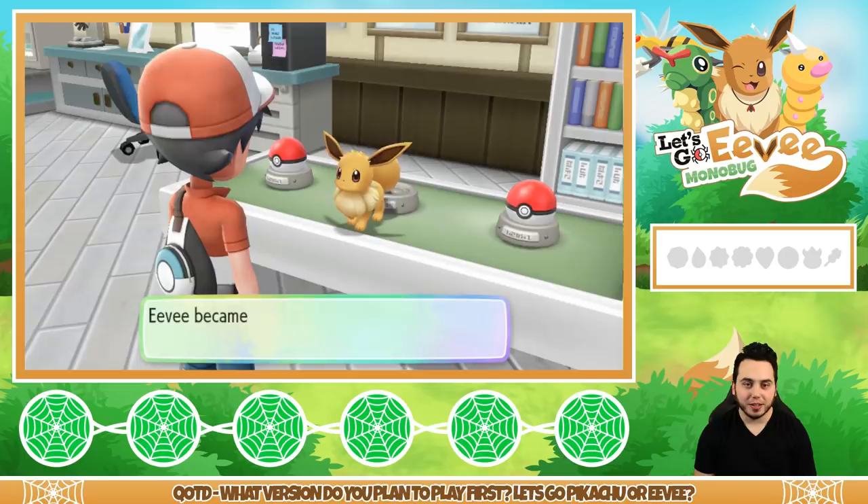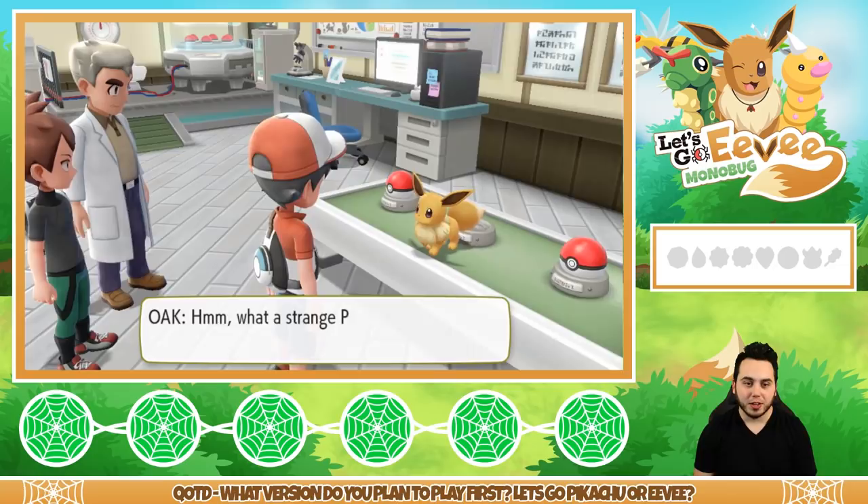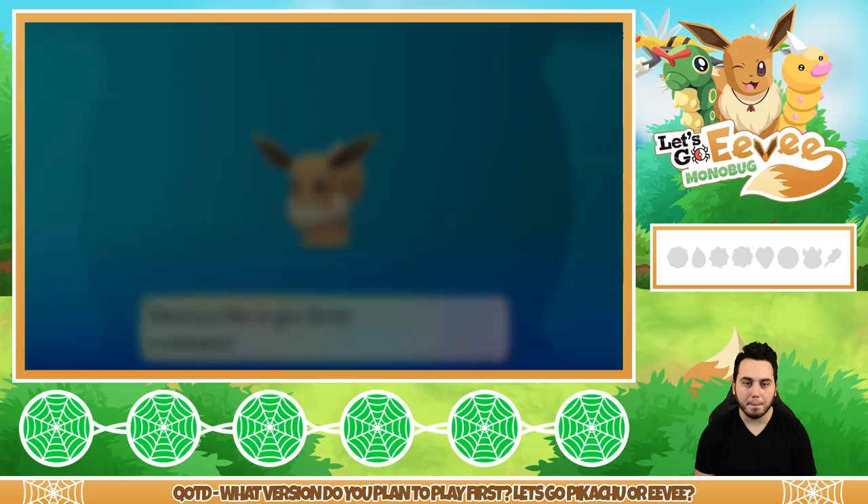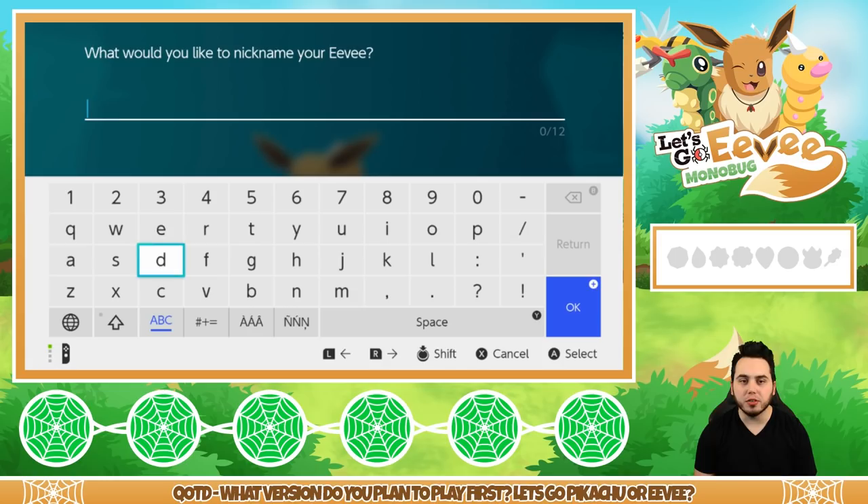Eevee became my Pokemon. Professor Oak says it doesn't seem to like staying in one place, but it looks as though it's taking a shine to me. Why not give it a name? I need to pick a nickname. I think it's a male Eevee, but I'm not actually sure. What do I name my Eevee? Let me think about this for a second.